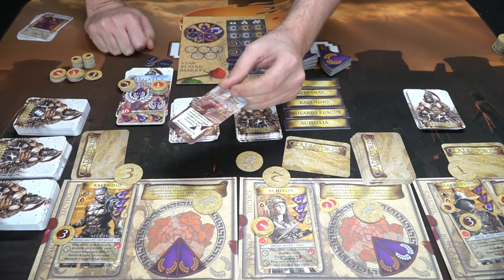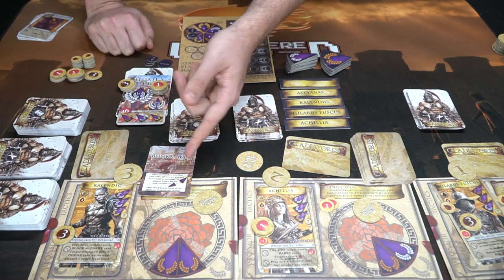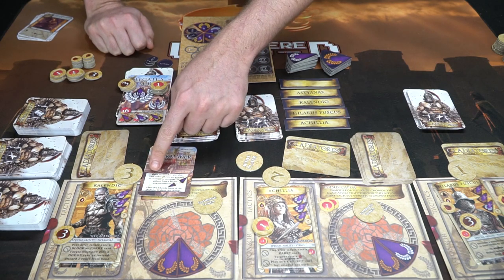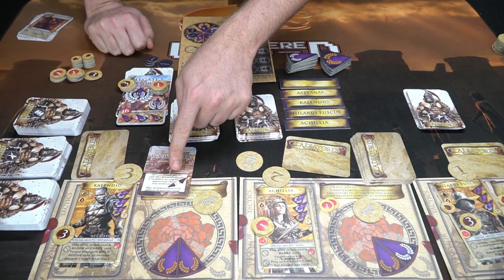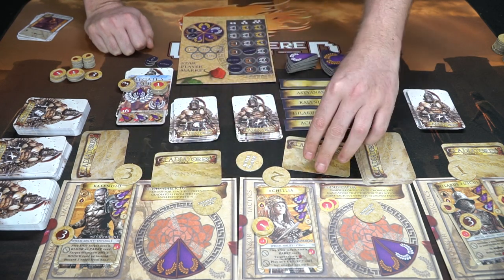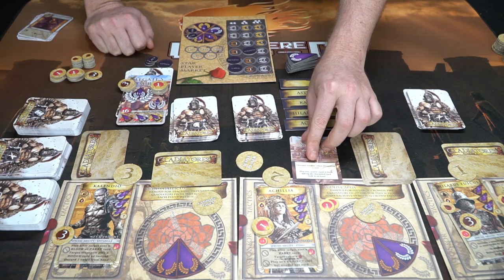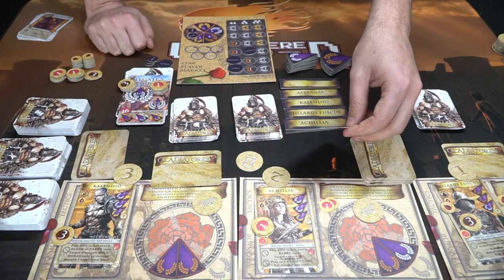Sponsors can be played on your turn. For example, one says: once per combat, play this card after all bets have been placed to increase or decrease the trophy gained from a bet by one step — so it can go from a bronze to a silver. Another says: once in a combat, when you discard a card, play this card to claim it back into your hand.